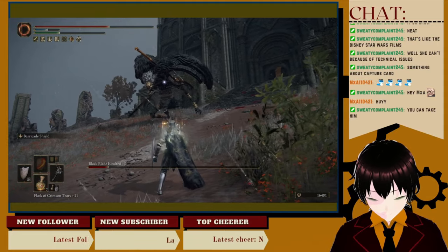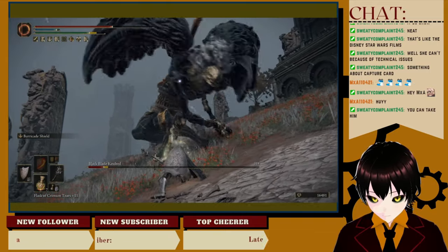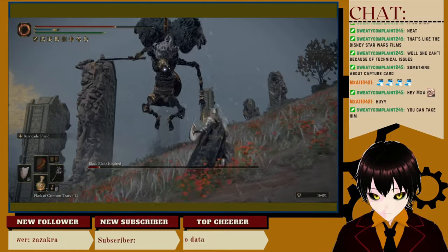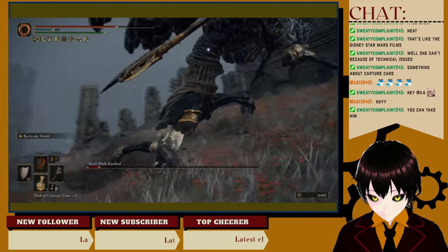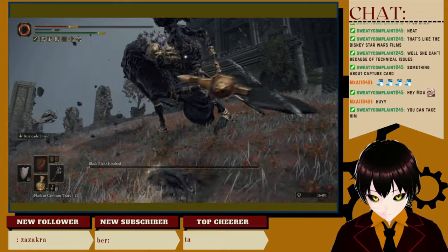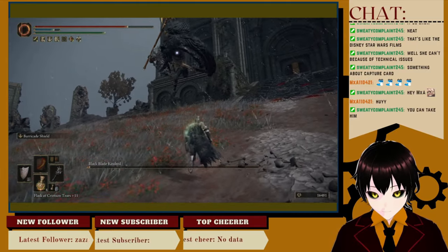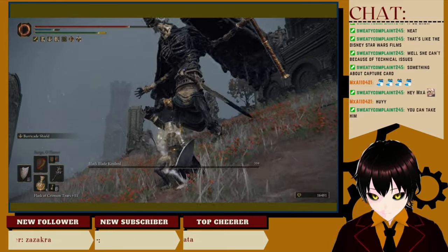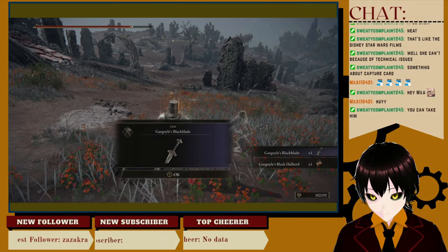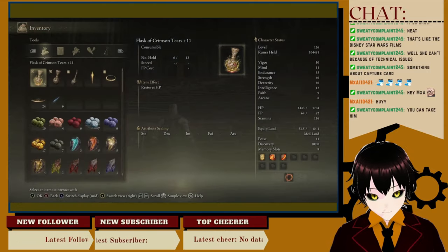I need this. How did that hit me? I just need one more swing in. There we go. You can take him. Well, now I did, yeah. Gargoyle's black blade and gargoyle's black halberd. I had a feeling that was what they were going to give me.